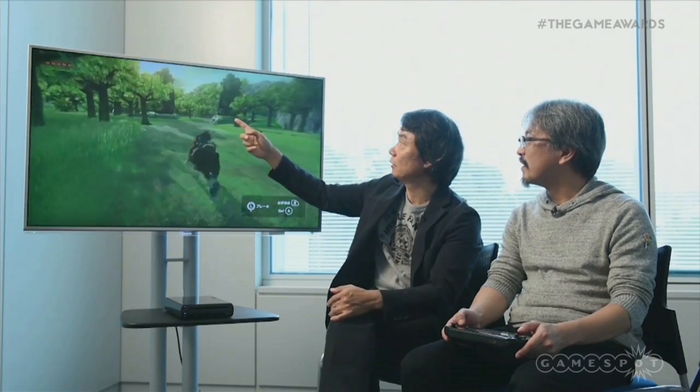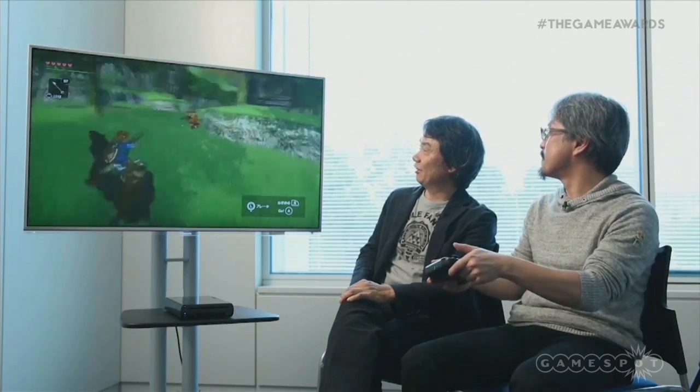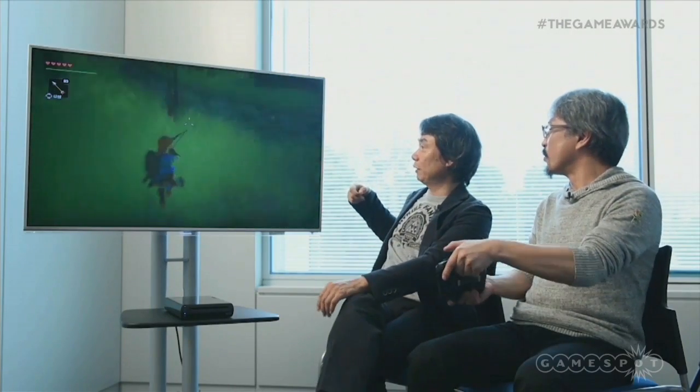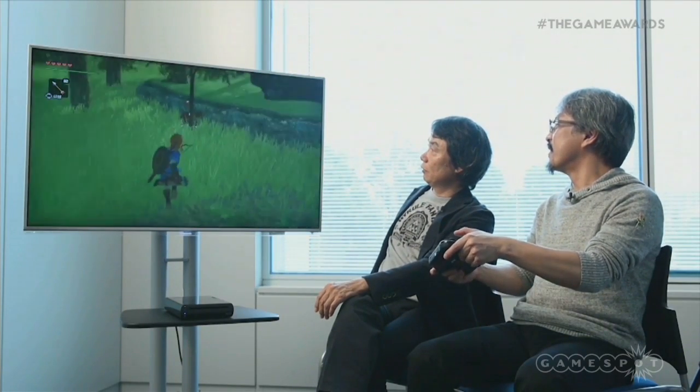This looks a bit suspicious — we must be near a dungeon. In places like this, you tend to run into these guys. I heard a metallic sound. That sound tells you that your arrow has hit the right spot and damaged your enemy. And then in situations like this, you can vault off the horse, and while jumping, you can shoot arrows. You're in slow motion while jumping off the horse — easier to aim.